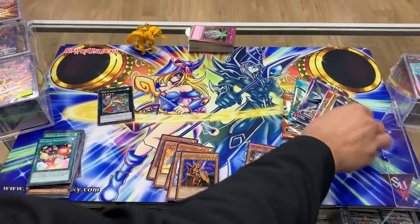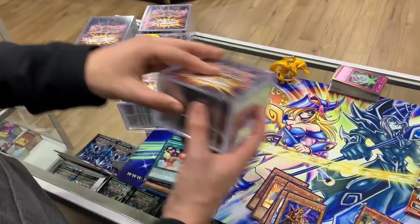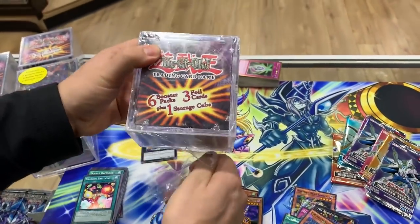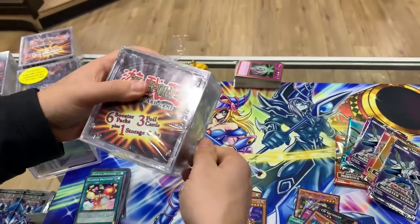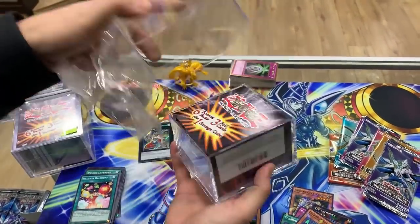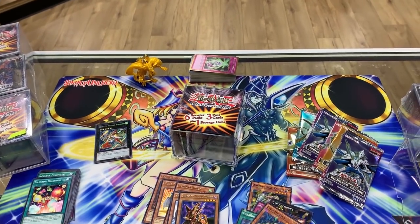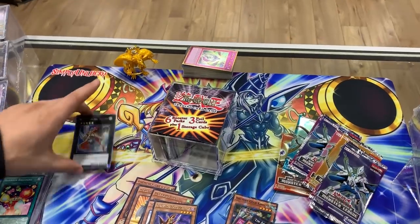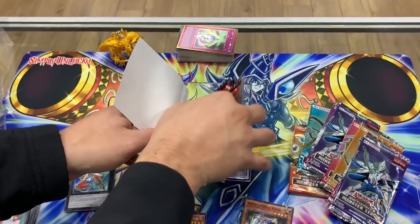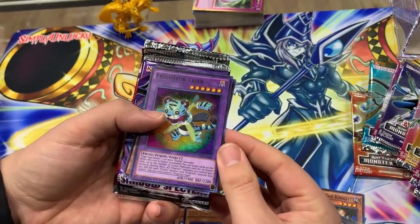We'll save these battle packs as we keep moving. Let's move to one of these bad boys — the six booster packs plus three foil cards and a storage cube. This is kind of known as the classic storage cube you're probably used to seeing. My preferred storage cube to get. I didn't know we could get Order of Chaos in the 11-pack one — that was pretty cool. This one I think has Cross Souls and some other booster packs in it.